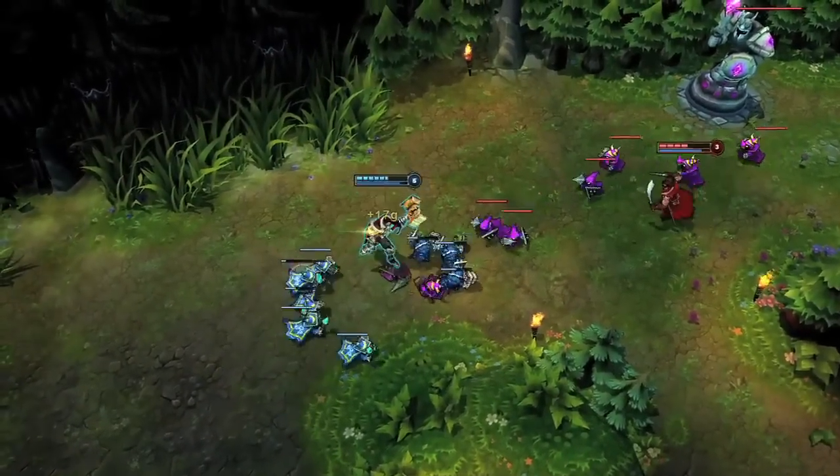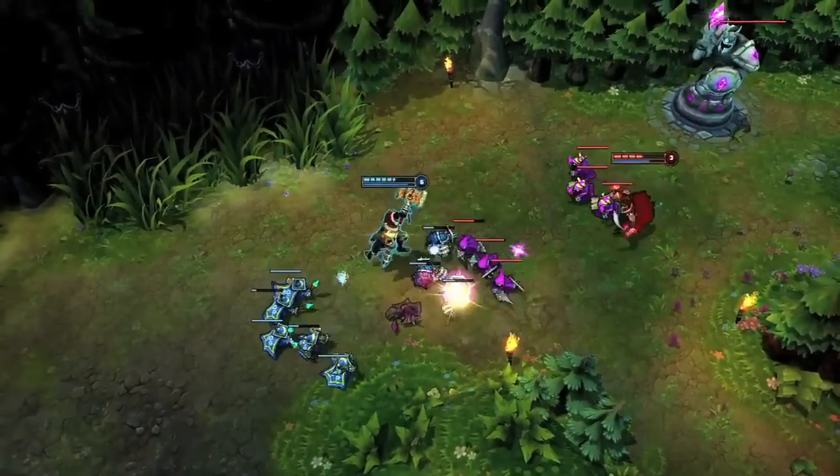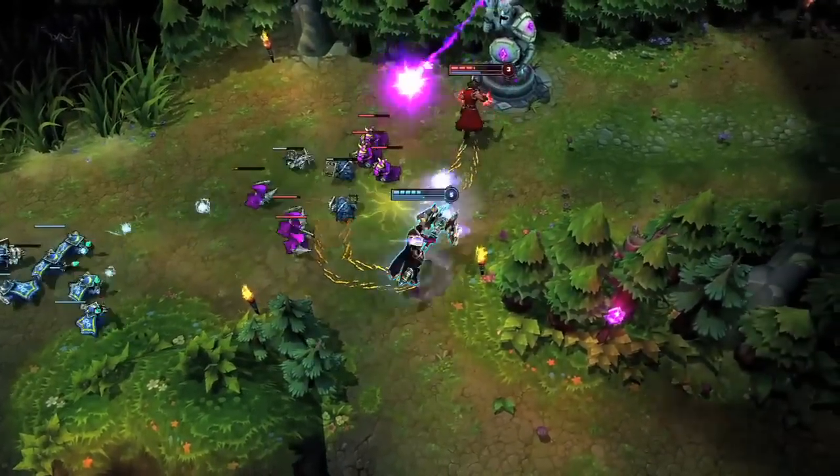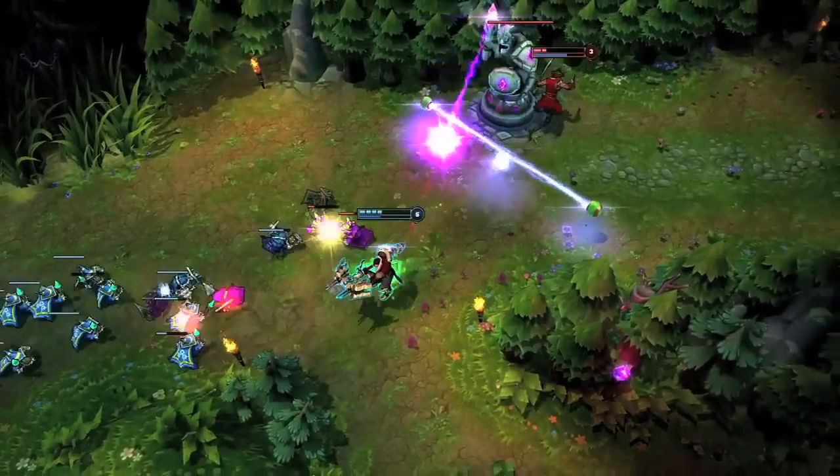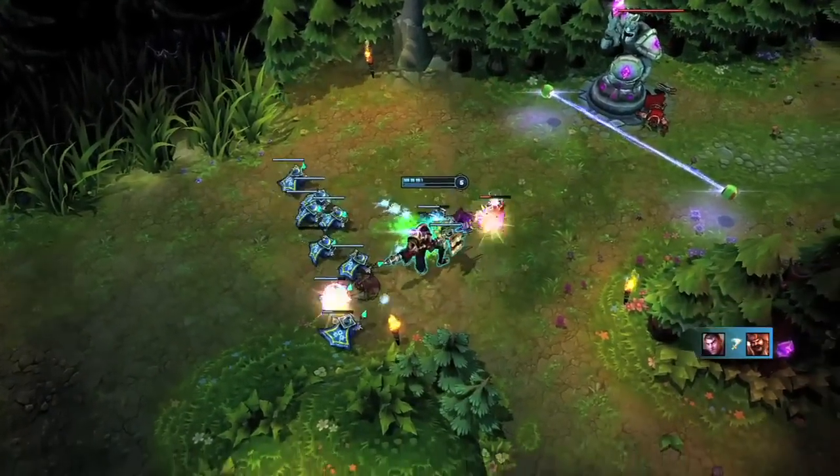Jayce has a lot of interesting ability combinations. With the Mercury Hammer, the slow from To the Skies makes it extremely easy to hit Shock Blast. Then, as Gangplank is low, Acceleration Gate makes his second Shock Blast deal incredible amounts of damage, picking up a second kill.